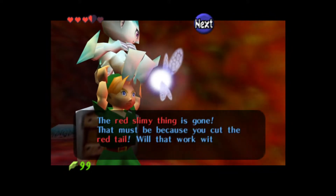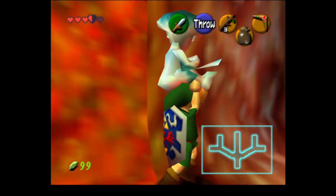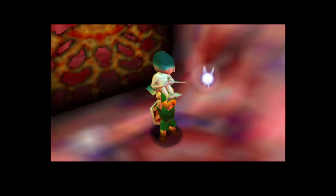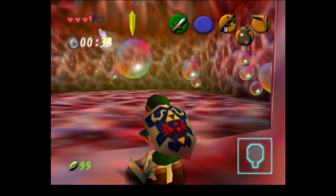Look at the slimy thing — I just got the red tail. What did you get? Oh, you got a map. The timer — plop everything.